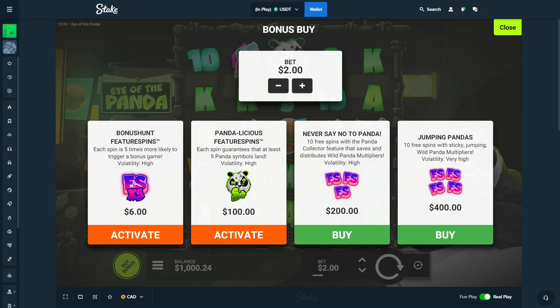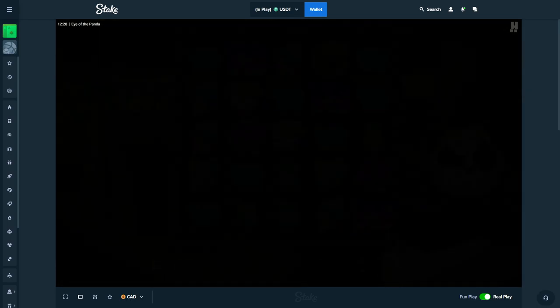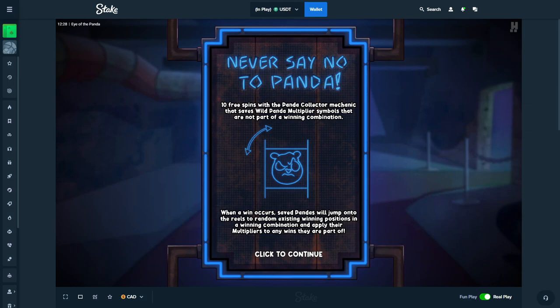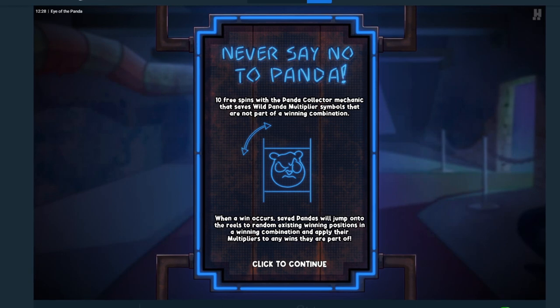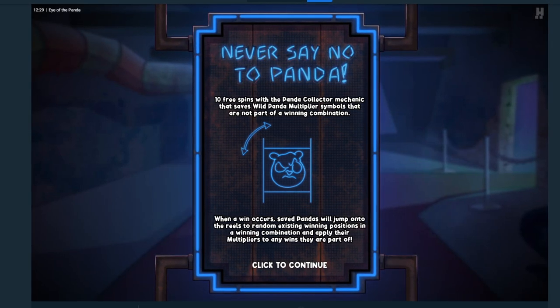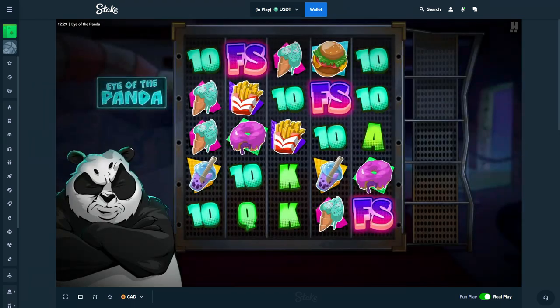We have a feature spin and then we have the 'Never Say No to Panda' which is 10 free spins with a panda collector feature. The normal bonus is 100x and the super is 200x. The normal bonus has 10 free spins with a panda collector mechanic that saves wild panda multiplier symbols not part of a winning combination. It's kind of like Outlaws Incorporated with the wilds — similar mechanic.